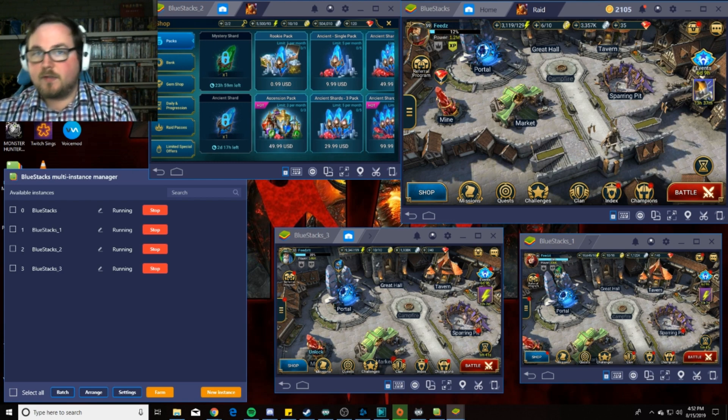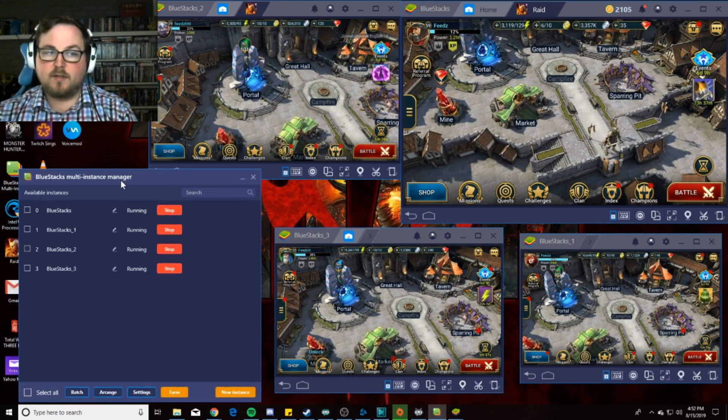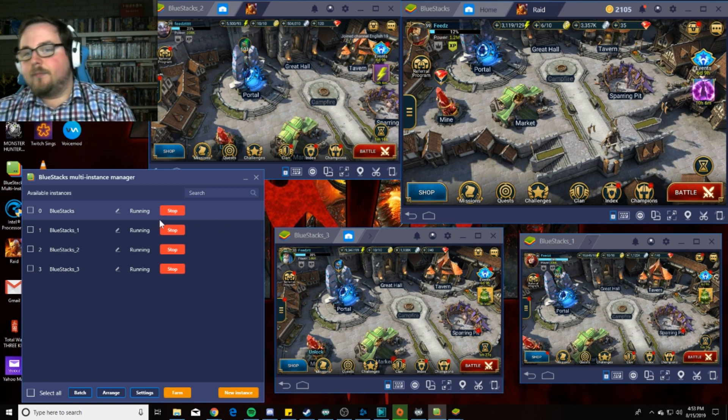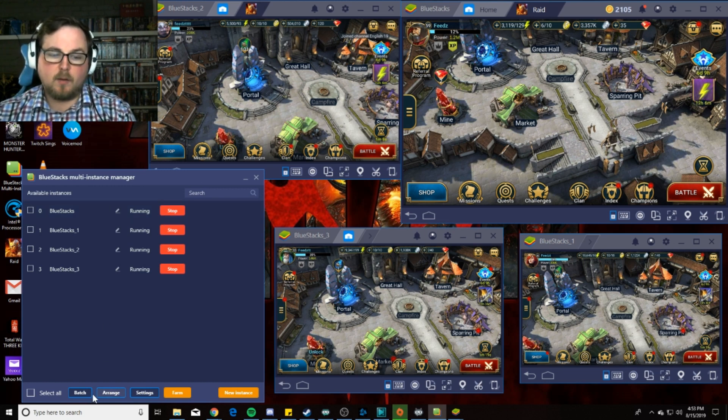The first thing we're going to touch on is the BlueStacks Multi-Instance Manager, which you can download from BlueStacks itself. This is how you set up all your instances. As you can see, it shows they're all running. For more context — this is basically a virtual machine within your computer, so you have to treat it like that. You can batch them, arrange them, adjust settings.